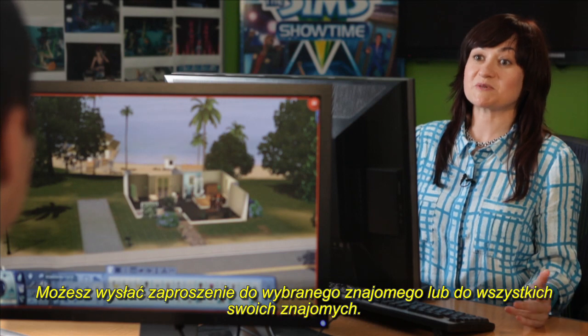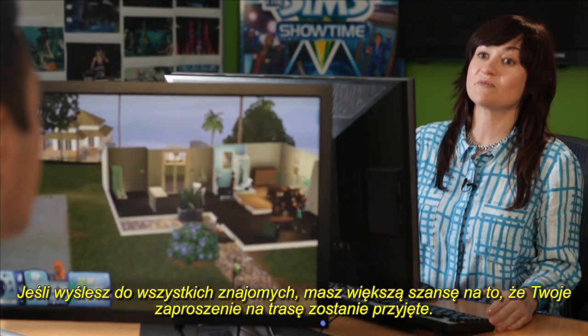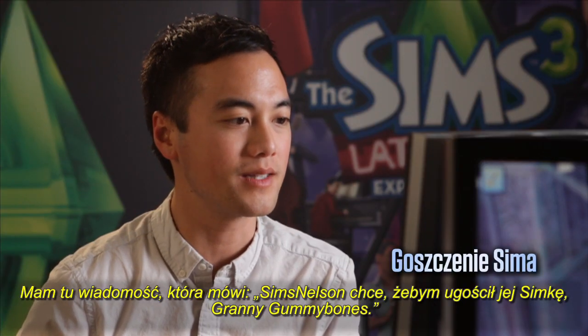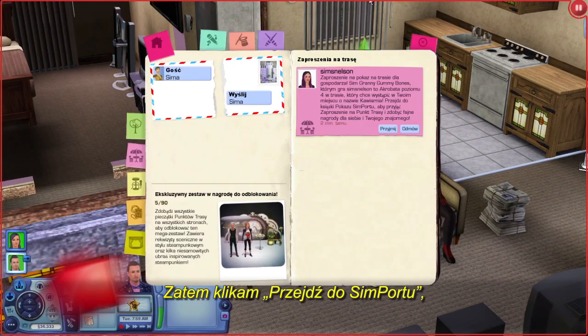You can post a request to a specific friend or to all of your friends. If you post to all of your friends, you'll have a better chance at your tour request being accepted. I have a message here that says Sims Nelson wants me to host her Sim Granny Gummy Bones. So I click Go to Simport, Accept.